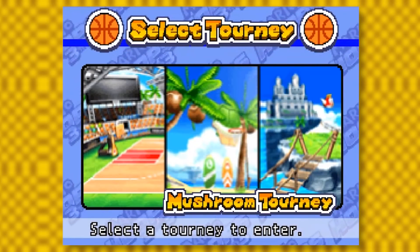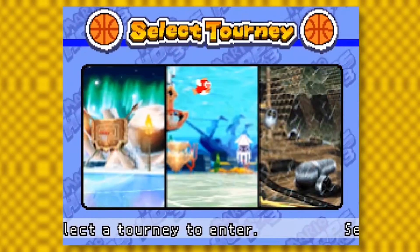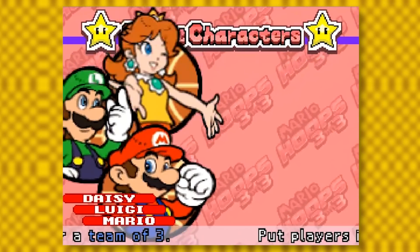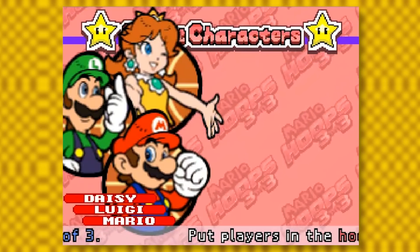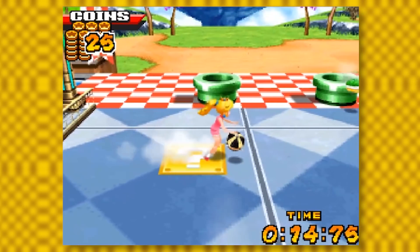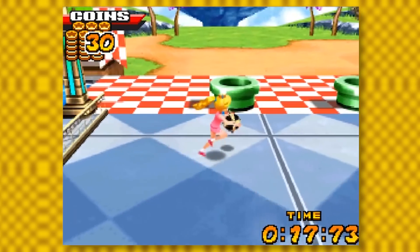The tourney mode is a good way to test your skills, and it actually gets a bit hard around the end of it. I really love the art used for each character — it's got a nice, clean, cartoony style. The Dribble Race is a nice side game where you have to grab 100 coins as fast as possible while green trails try to suck you up.